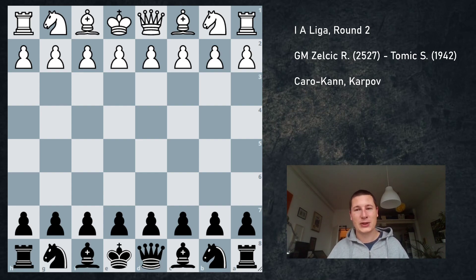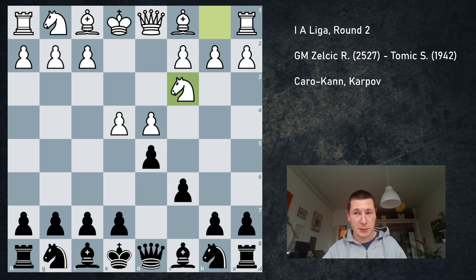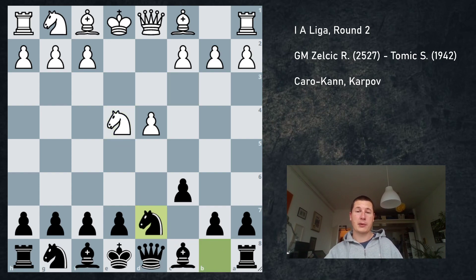I'm just going to show the game. e4, c6, d4, d5, Nc3 — he plays the main line — dxc3, knight takes, and I played the Karpov variation.